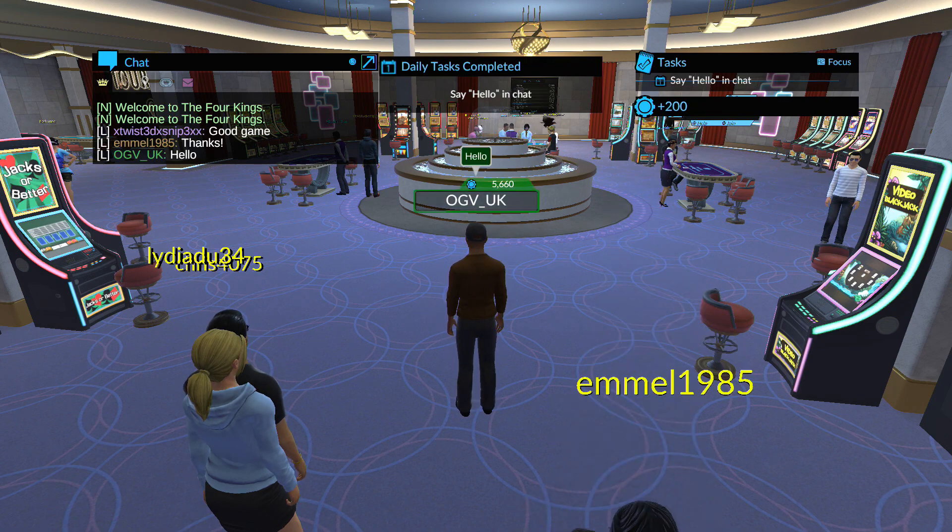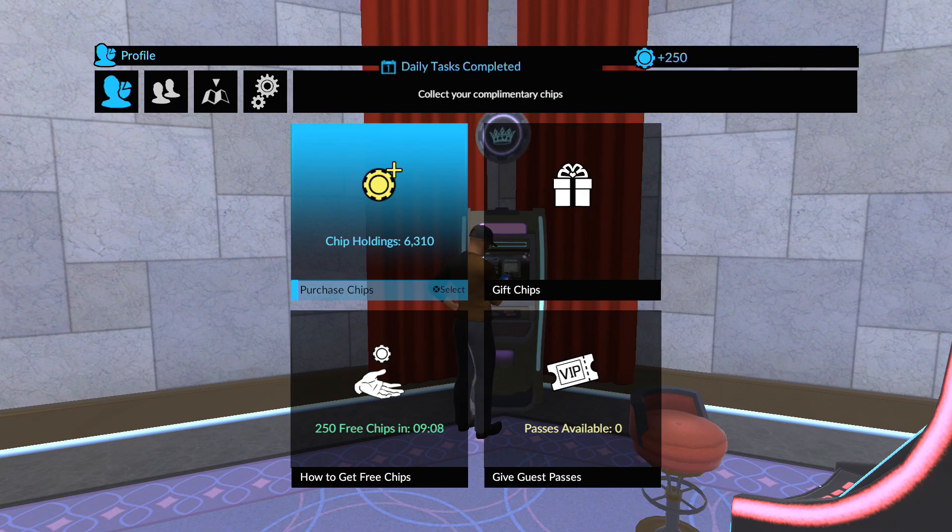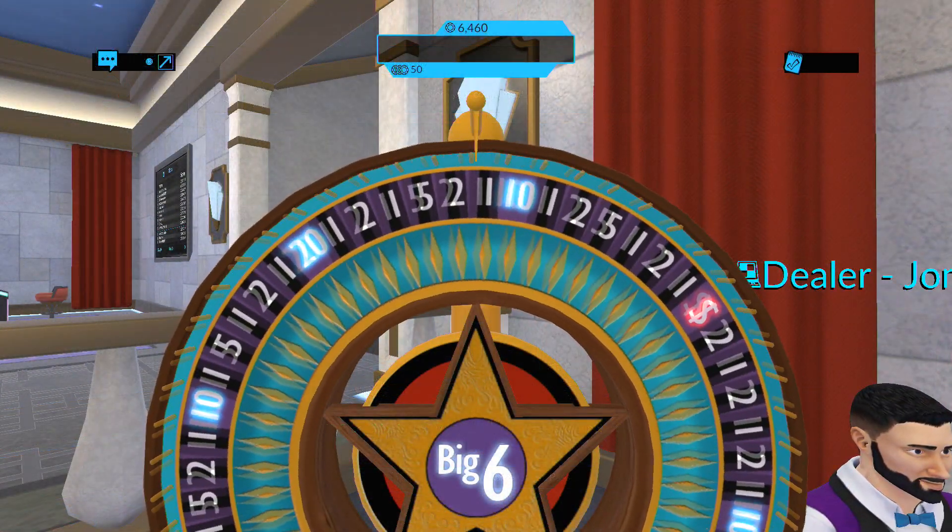Tasks as simple as saying hello in the chat section, collecting complimentary chips at the station, or placing a bet on the big wheel will be found in the daily tasks.